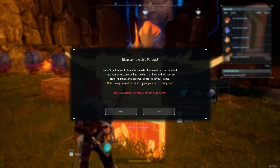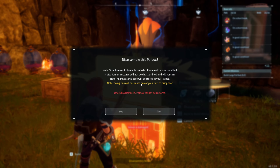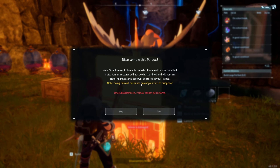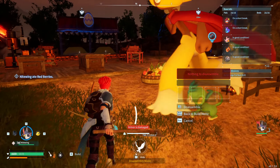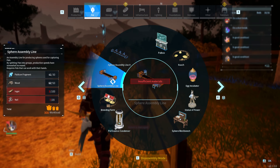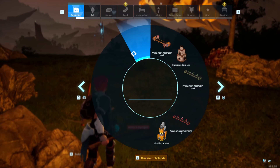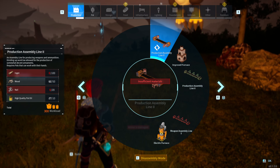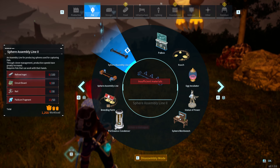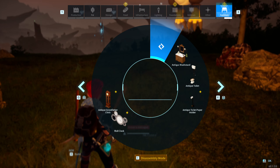Keep in mind that items not placeable outside the base will get destroyed. It was less punishing than I thought, since you get resources back from destroyed items and can reassemble things pretty fast. However, one assembly line was gone, the beds were gone, the egg incubator was gone, and the breeding farm was gone.